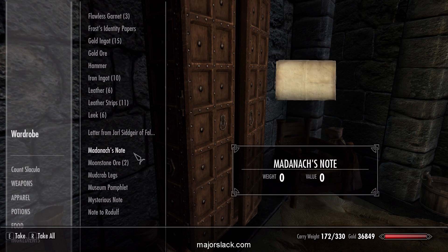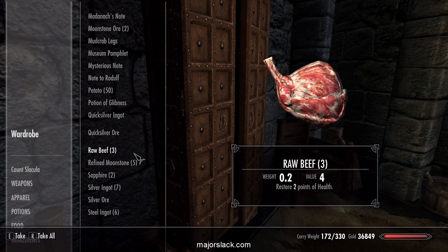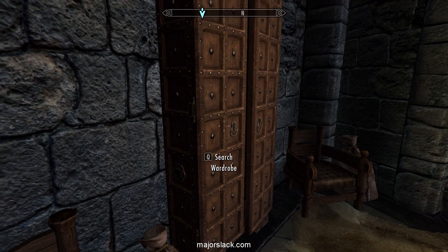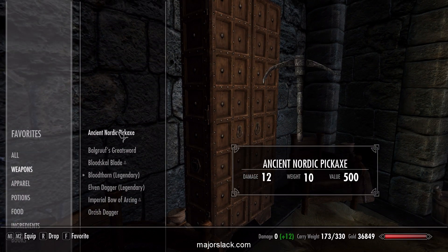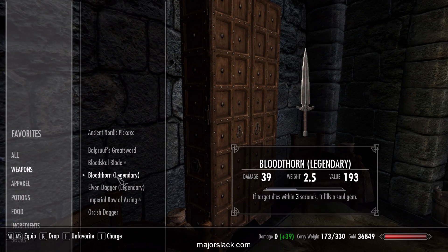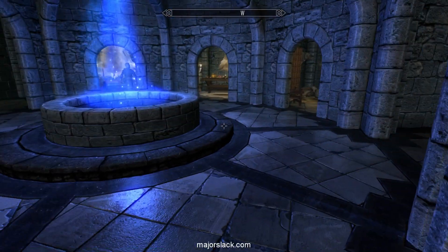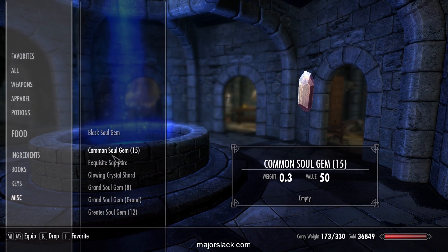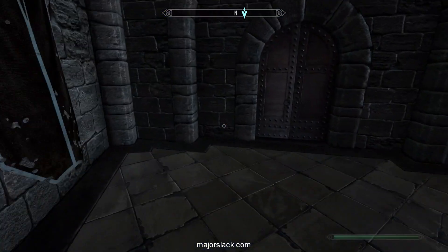What we want to do to start off with is sell off a whole bunch of stuff and do a little skill training in Whiterun and grab a steel ingot so that we can improve the Bloodthorn. We should have a black soul gem — an empty black soul gem — on board. It's going to be very useful.